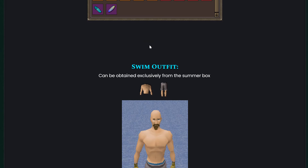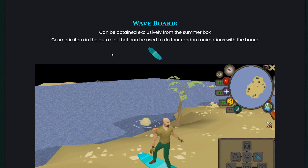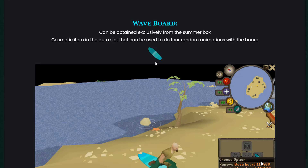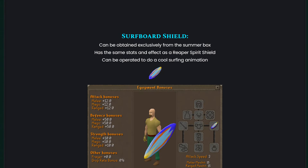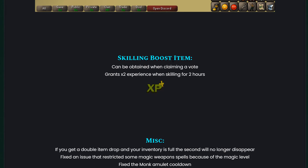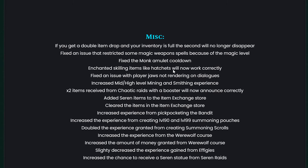In the summer box, you can get swim outfits, a wave board — a cosmetic outer-slot item with four random animations — and the super board shield. There's also a killing boost item and a stackable experience boost when skilling for two hours, obtainable when claiming a vote. There's a lot of miscellaneous stuff — check out the update thread yourself, there's so much content.